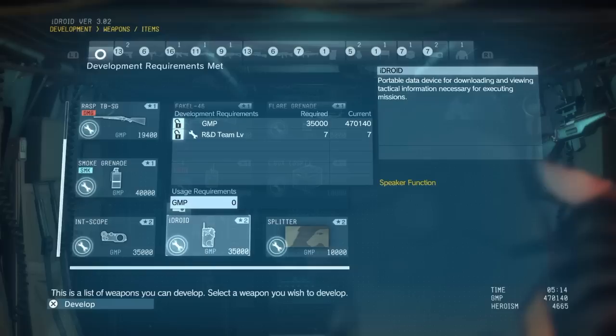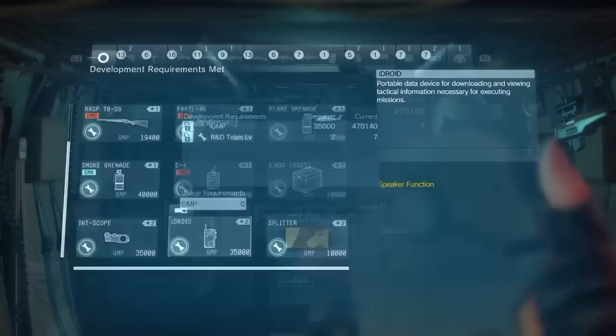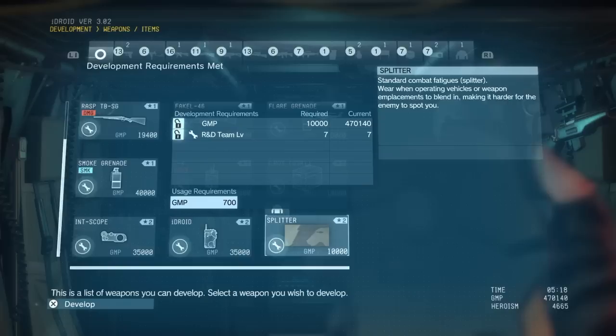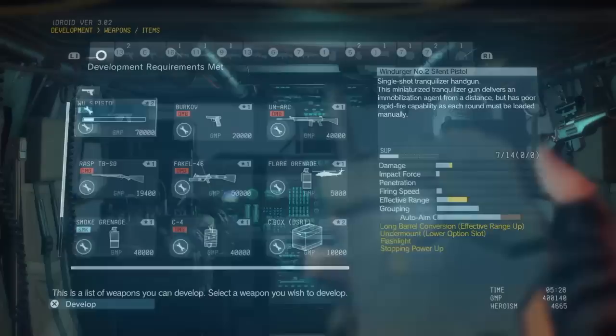GMP is how much money you have, earned through the success of your missions. Do not run out, because when you run out of money it's hard for them to deploy you into the field — you gotta pay for fuel and all that, and it automatically comes out of your expenses. Once you're deployed, it's best to do some side missions so you don't run out of gas and get stranded in Afghanistan.